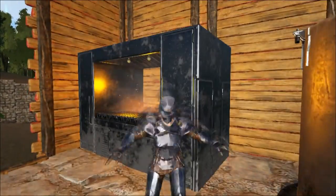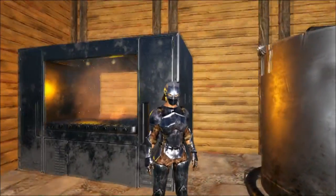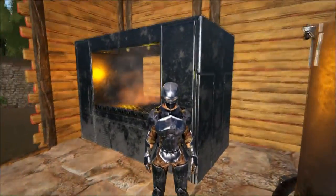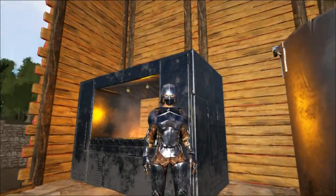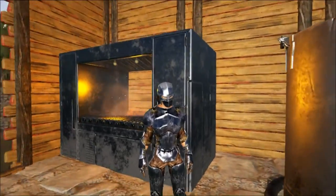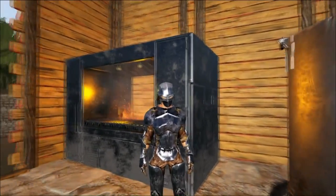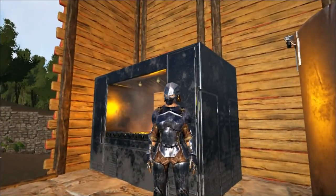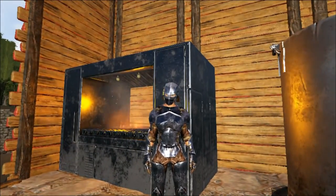Hi everybody, welcome. This is Fat Frog and today we're going to talk about food in ARK Survival Evolved. We're going to talk about relatively basic foods — not a lot of the weird stuff you can make in the cooking pot. I happen to be using the industrial grill right behind me to cook some prime meat. So let's take a look at the different stats available with different foods.